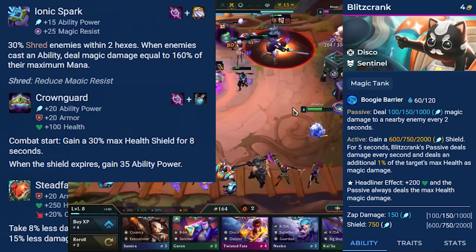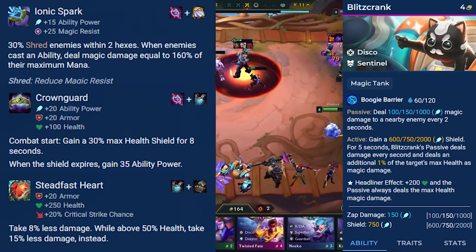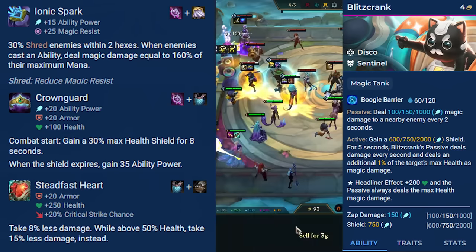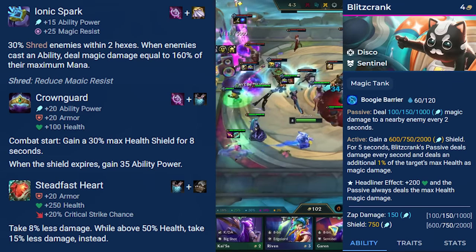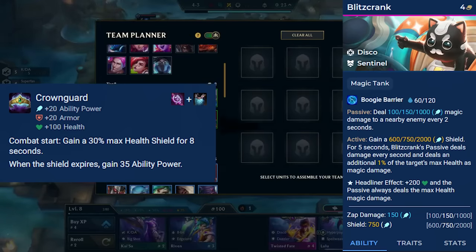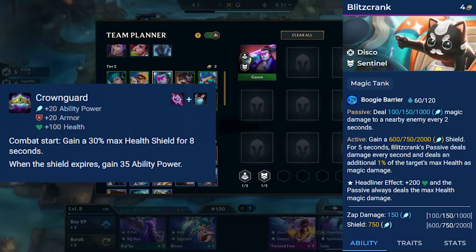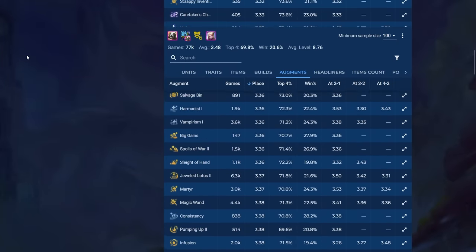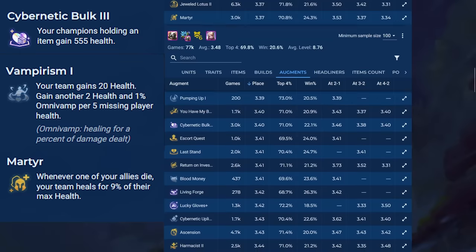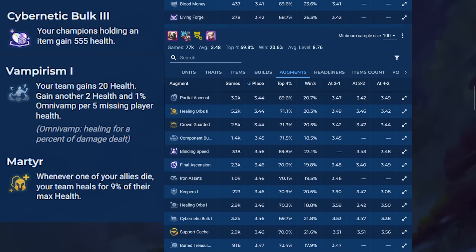My favorite combo is Crown Guard and Steadfast Heart, since the tank stats from Sentinel make it really hard to chip down the shield, plus 50% of Blitz's HP, meaning you have that damage reduction and Spark up forever. The bonus AP after the Crown Guard shield breaks makes Blitz's shields even stronger. For augments, any combat augment is great. Augments that give you health or healing like Bulk, Vampirism, and Martyr are amazing, since they synergize well with the Sentinel's stats.